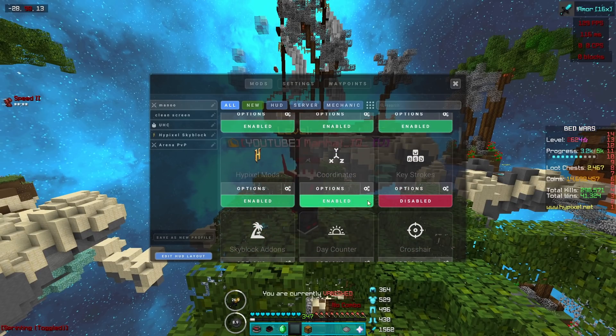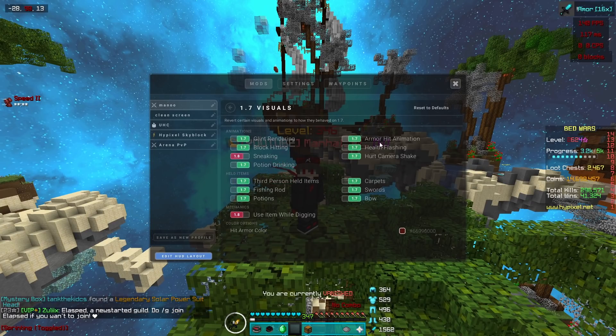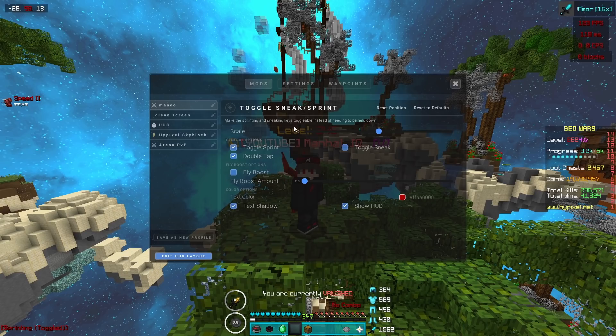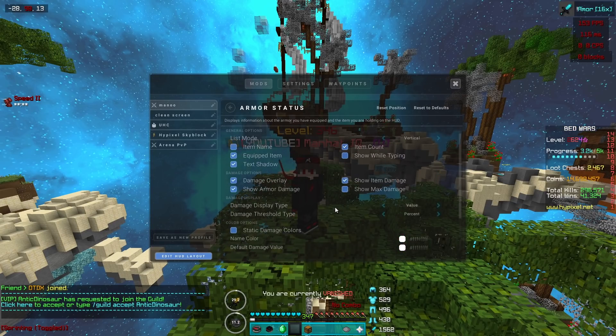We're going through the enabled settings only. For the FPS mod, you can copy everything — you can copy the color code too. For animations, most are set to 1.7 because it just looks and feels better. For the CPS mod, you can copy everything. Toggle sneak — I don't really need this because I have my pinky finger on the control key for sprinting, but I just have it on anyway. Armor status, you can copy everything.